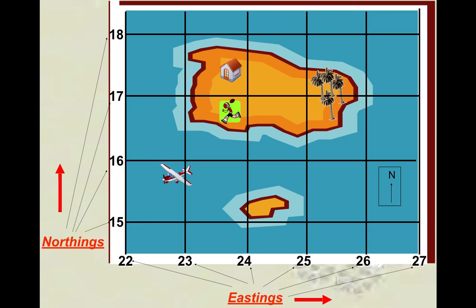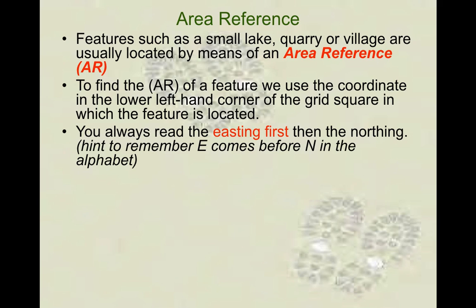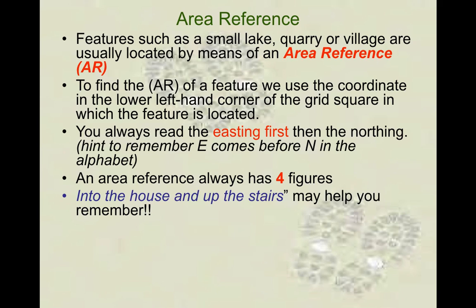It was good to fail at the start because now you won't ever get this type of skill wrong. Just to recap: area reference is four units. You do your eastings first and your northings second. There are a number of different sayings you can use — I always say 'crawl before you climb': go across your map and then climb up your map, so you get your area reference. AR stands for area reference — for example, AR 33 63 means 33 is the eastings and 63 is the northings. You're trying to find a general area on the map.